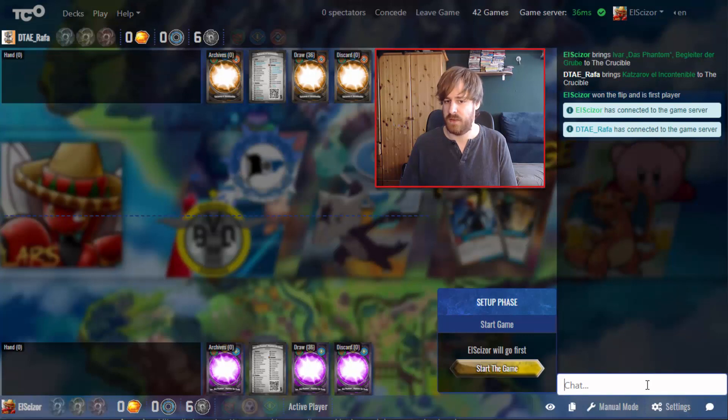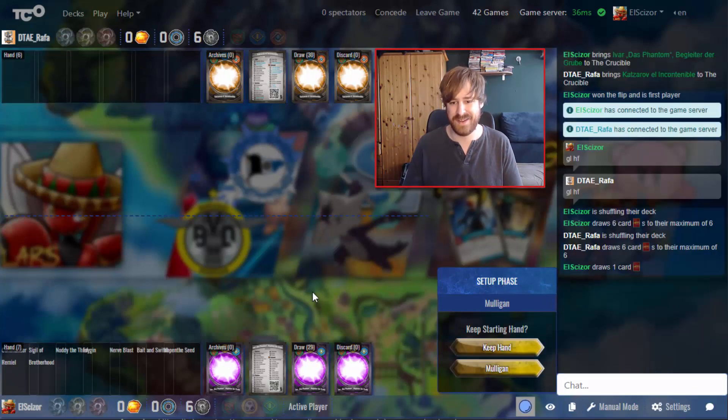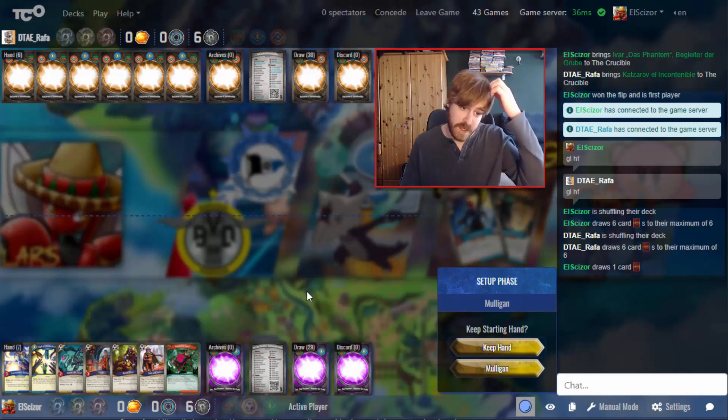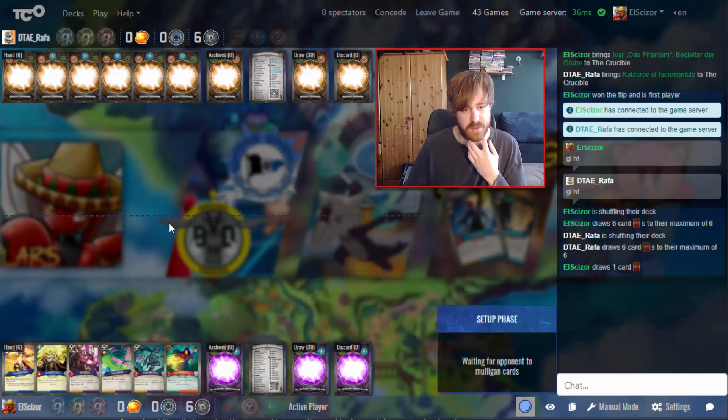Either way, I'm playing versus DTA Rafa next, so we don't have to wait long. Good luck, have fun! Let's see the deck — another Punch deck, we see that again. We're first player again. No Flux Monger turn one this time — lots of Amber control, which I'm not a fan of. I think we can mulligan this.